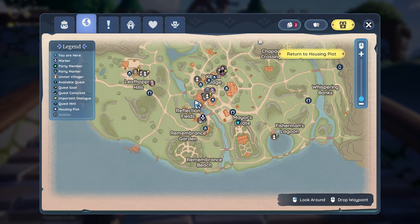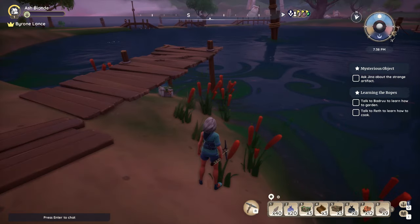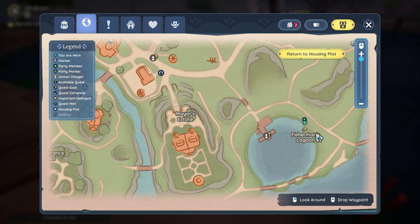We are leaving the mayor's estate — that's right here on the map, and right here is Kilima. Out here is the farm where we started earlier. We just finished at the mayor's gazebo and now we're heading down toward Fisherman's Lagoon, where Einar hangs out. He's a big tall robot and he is your fishing instructor. Here on the map we are at Fisherman's Lagoon — this is Einar; once you meet him he will have a face.